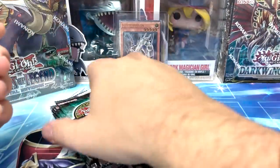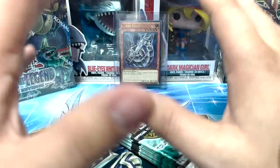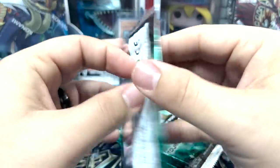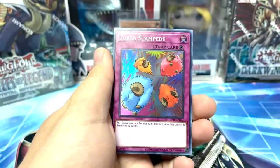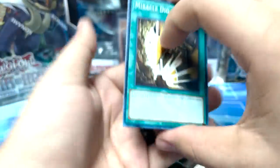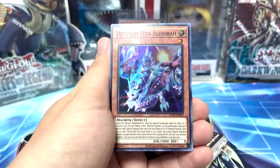Lion Alligator, Alien Brain, and Virtual World Gate Quinlong — nice to see some Virtual World love there. Left side, can we pull two ultimates out of just 20 packs? Let's see how it goes. I'm thinking maybe these are three ultimates. Power Filter, Starless, Token Stampede again. See if we can get another classic super rare. We got Miracle Dig, Lion Alligator, another Drytron.